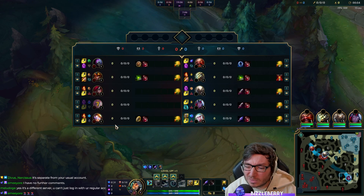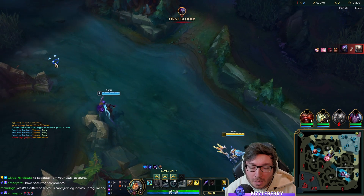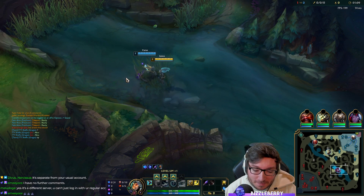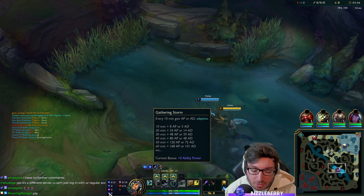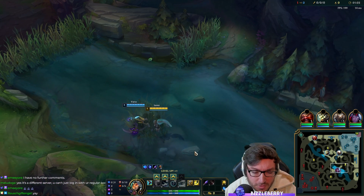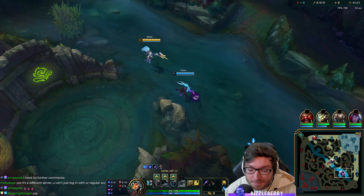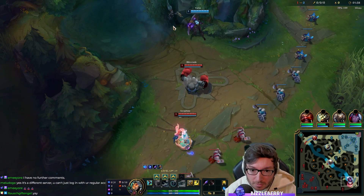We're up against a Blitzcrank Seraphine, which is kind of pokey and it's going to be difficult to land W anyway. It looks like we've given first blood — to the Jacks, so that's even better. We've got Aerie instead of Comet, Gathering Storm instead of Scorch, and Eyeballs instead of Taste of Blood. A couple of different rune changes there. We've also gone Ignite to Exhaust — mainly because of Jacks and the Kat. Going to need to put Exhaust on one of them, probably Jacks. We can interrupt Kat quite nicely with our Q or our ultimate.